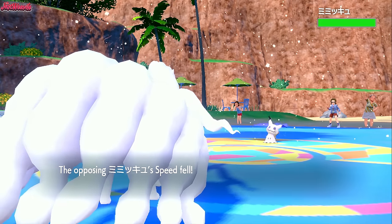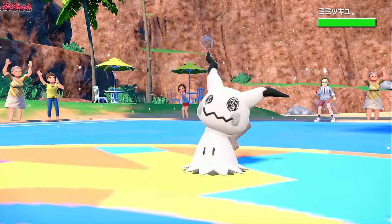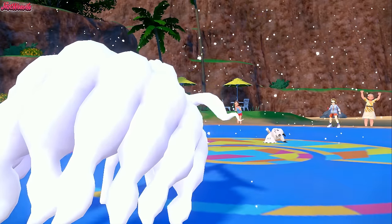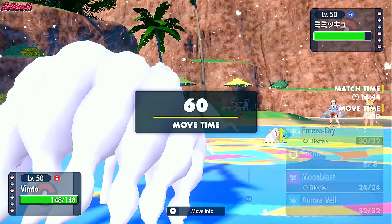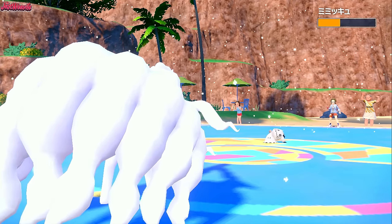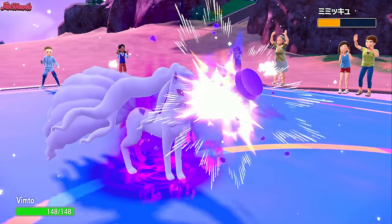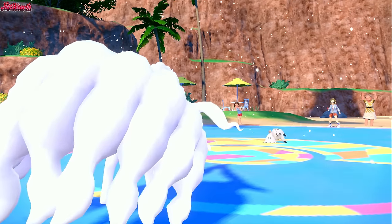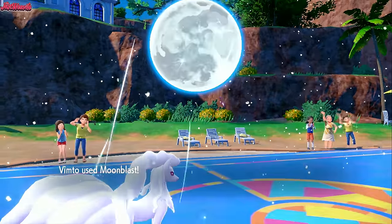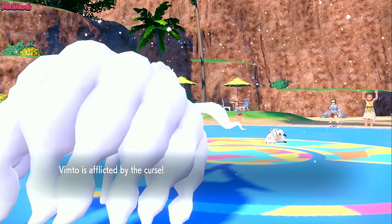We need to break Mimikyu's Disguise — let's go for Freeze Dry first since it could freeze. They go for Trick Room. That's not good — if that's the case they're going to bring Calyrex in. They go for Curse which cuts their health in half. We go for Aurora Veil and get the screens up, which is going to be really helpful for that Calyrex Ice Rider. We go for Moon Blast to maximize damage output on Mimikyu. They go for Play Rough which does nothing because of Aurora Veil. We go for Moon Blast — that should finish them off, but it doesn't. Ninetales, you've let me down.